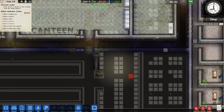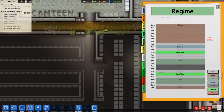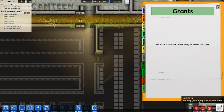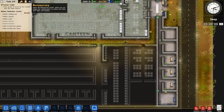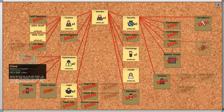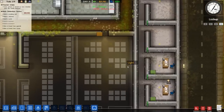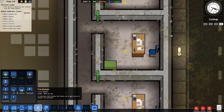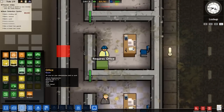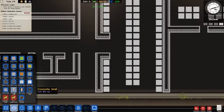We need to build a holding cell, a shower, yards, two guards, and two cooks — that'll be our basic detention center grant. That opens up more grants including staff well-being and prisoner cell block A. I'll also go to bureaucracy to get prison policy, groundskeeping, cleaning, and prison labor. I'll hire a foreman and put him in an office — there's the foreman's office and now he's getting on with that.